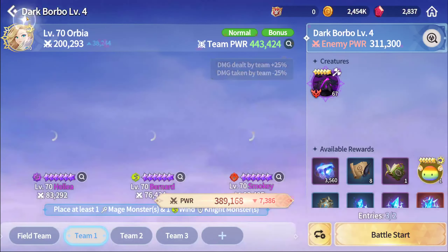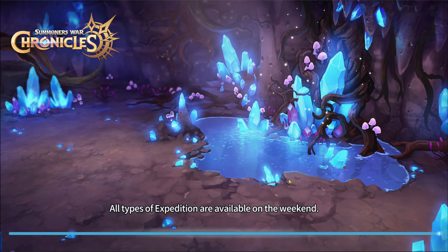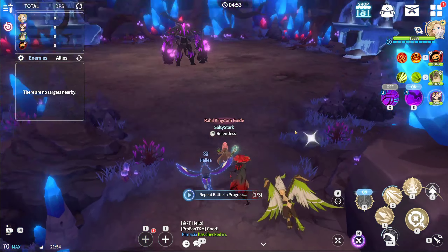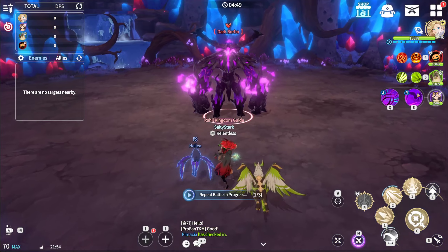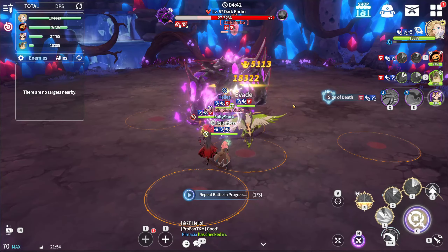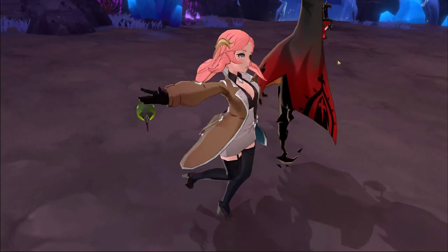We're going to run the light staff so we can get optimized damage as much as possible. We're going to make sure that Helya is only using her skill 2. As you can see, everything is just kind of ripping apart, and the boss has already just ripped through.